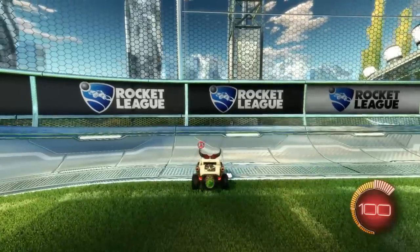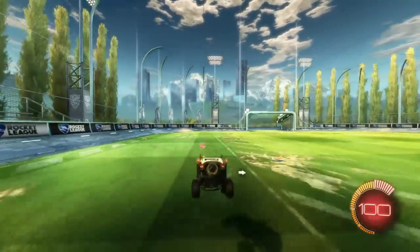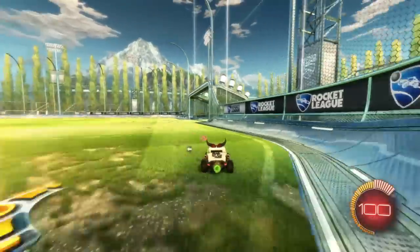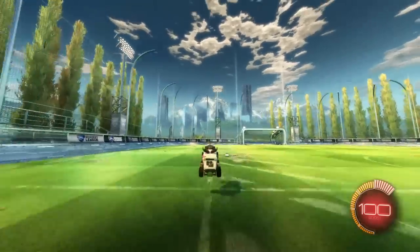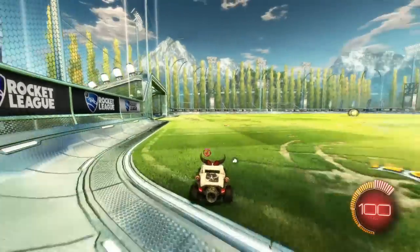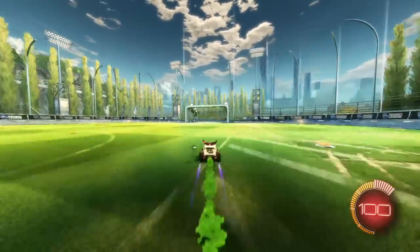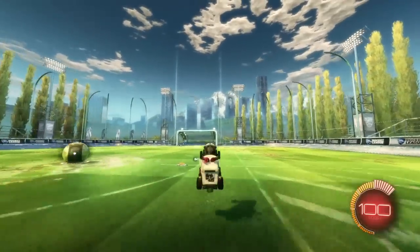Double jumping forward is much faster — I think it's actually faster than boosting. You can do it in reverse as well, and if you combine that with boost, it takes about three seconds to get from one end of the pitch to the other. I've noticed a lot of players just boost from point A to B, but it's not as effective as double jumping.